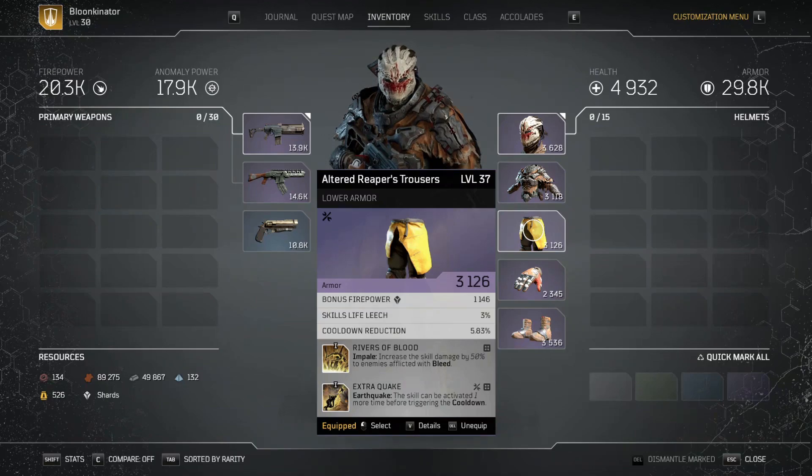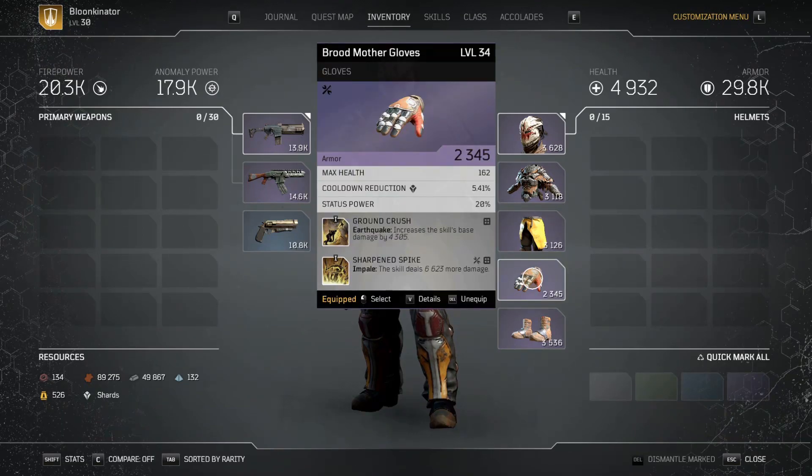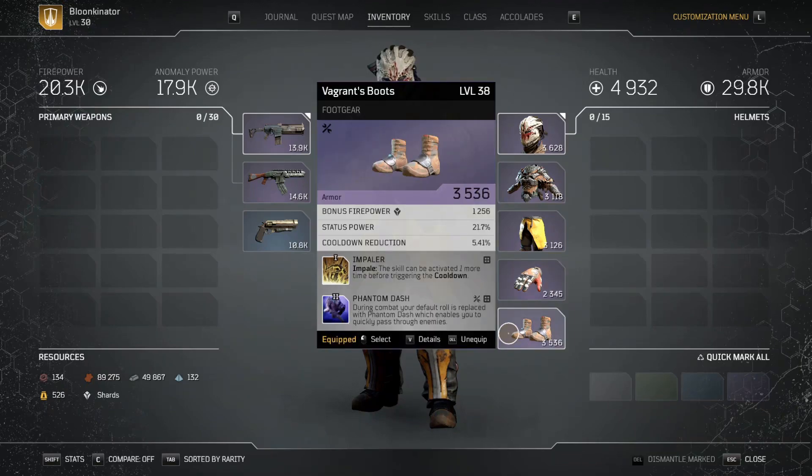On my legs we got Rivers of Blood — Impale increases skill damage by 50% to enemies afflicted with bleed. This is really starting to stack up the damage against bleed-afflicted enemies. We also have Extra Quake — Earthquake can be activated one more time before triggering the cooldown, which lets me keep proccing bleed and have more add clear and sustainability. On my gloves we got Ground Crush — Earthquake increases the skill's base damage by 4,305. We also got Sharpened Spike — Impale increases skill damage by 6,623. These are tier one perks but they offer very valuable stat increases.